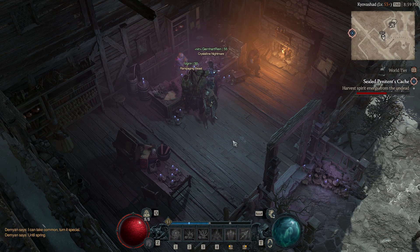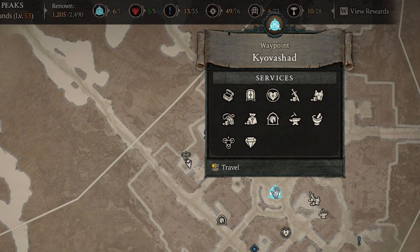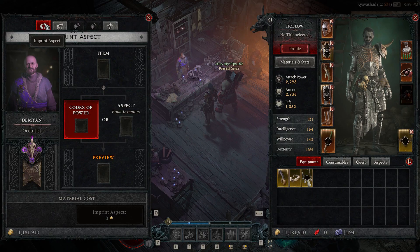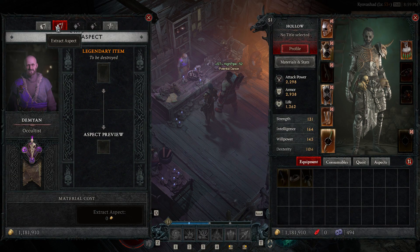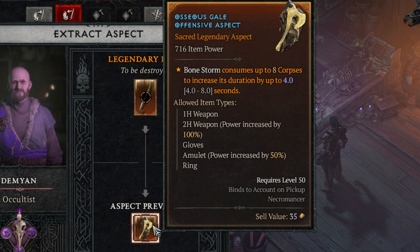To imprint or extract legendaries you'll need to visit the Occultist — that symbol in town — though they only appear in proper cities. By speaking to the Occultist you can choose different options: imprint to create a new legendary effect on an item, or extract to remove a legendary effect from an item. For example, taking my weapon, we'd see this effect is unfortunately a low roller at 4 out of a possible 4 to 8.